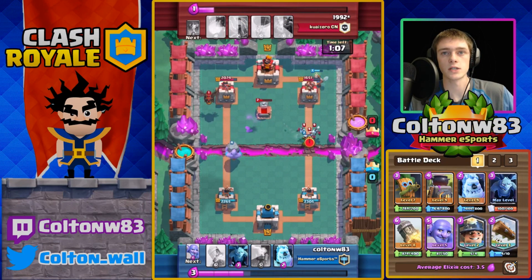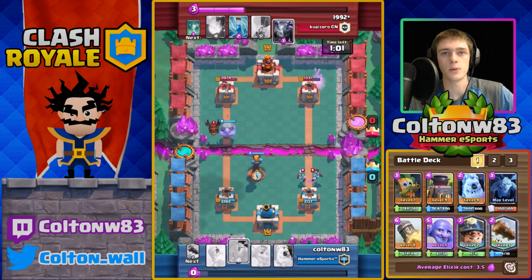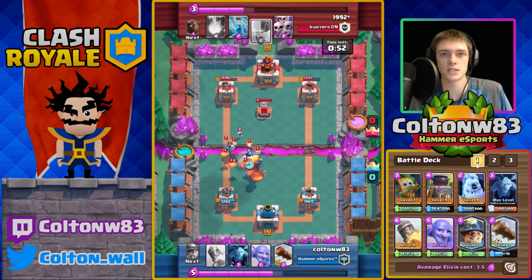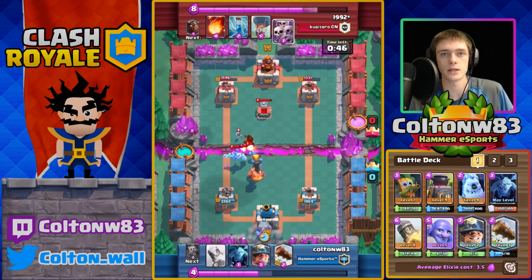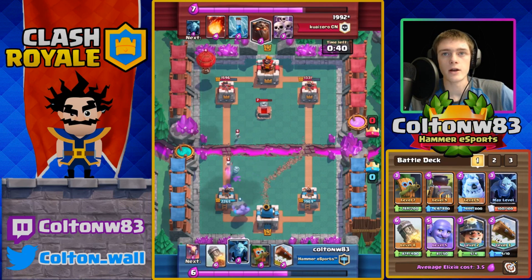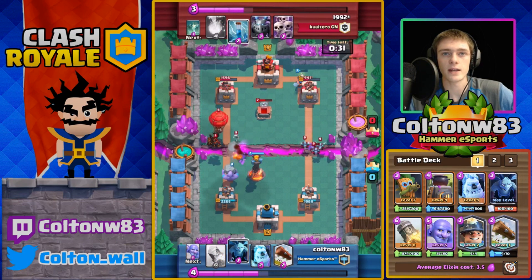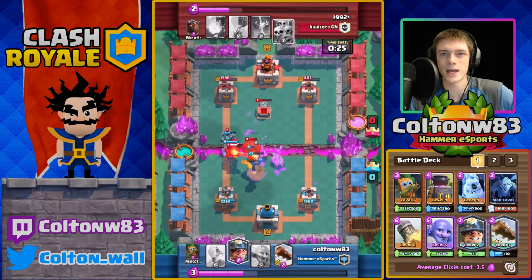Unfortunately the Dark Goblin targets the tombstone — I should have just done Miner. Split-pushing the opposite lane with Bowler is kind of useless against Lava Hound; he just gets a positive elixir trade. If anything you want Bowler going down the opposite lane since it doesn't do anything to a Lava Hound. The Inferno Tower is doing a really good job at stopping the Lava Hound. Right here I see he's starting to push from the left side — I get some more Miner chip damage and throw down Dark Goblin. It's okay that he wastes minions because it's an even trade and those minions aren't allowed to disrupt the Inferno Tower as easily.